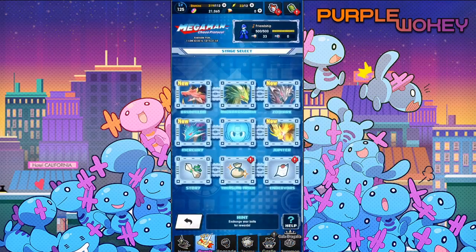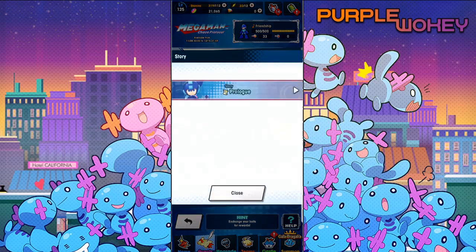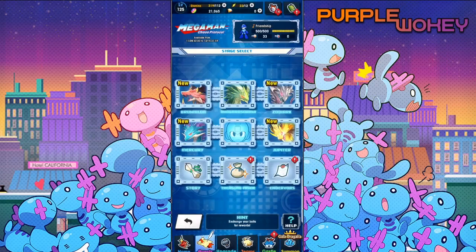So yeah, this seems to be the Mega Man event so far. It's like literally just fight these dragons. And let me tell you, these dragons are extremely easy to beat — unbelievably easy. It should be no problem for anyone starting out to beat these guys. Hopefully we'll unlock some more story, because I would definitely love to see more. But yeah, that's the Mega Man Chaos Protocol — it's a pretty simple event, as far as I can see.